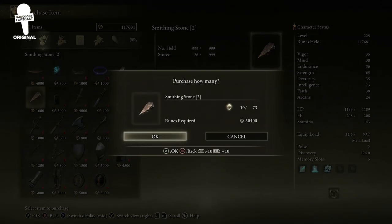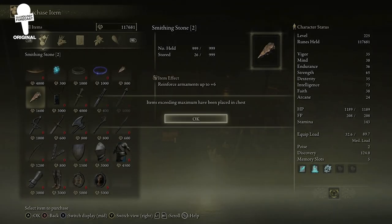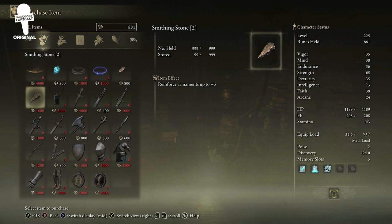So those are 12 things that we thought you might have missed in the Liurnia zone in Elden Ring. If there's anything you think we missed, help out your fellow Tarnished and let us know down in the comments below. If you enjoyed or found something useful, consider liking and subscribing for future videos, and we'll see you in the next one.